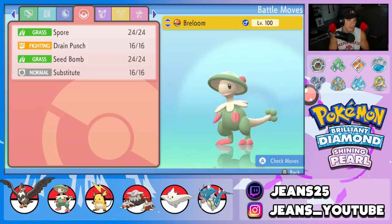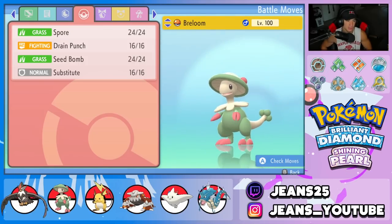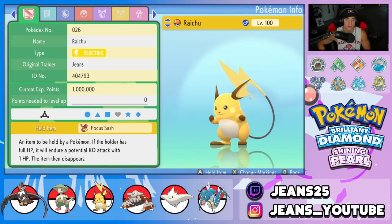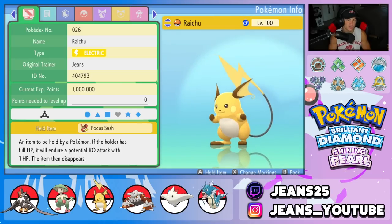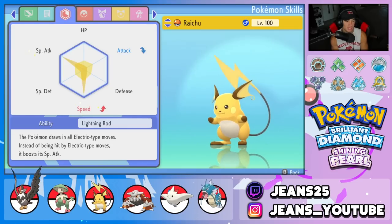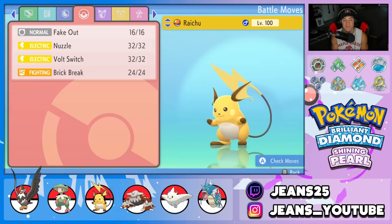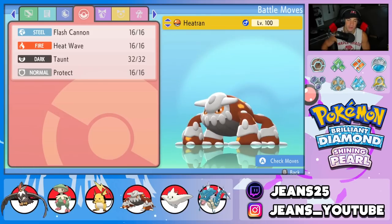Second Pokemon is Breloom — so much fun to use. It has Spore to put Pokemon to sleep, Drain Punch and Seed Bomb for STAB, and Substitute. The ability is Poison Heal, and it holds a Toxic Orb to poison itself and get that Poison Heal rolling. Third Pokemon is Raichu — great Fake Out pressure on the first turn, Nuzzle for speed control, and Lightning Rod as its ability. It also has Volt Switch and Brick Break to break screens. Three Pokemon weak to Electric make Lightning Rod very handy.